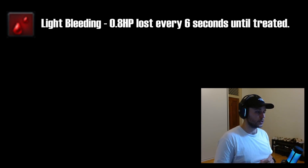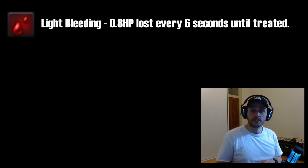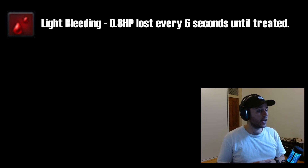The best way to cover the medical items in Tarkov is to link them to the specific debuffs they cure in a raid. One of the most common is light bleeding. You get it from light gunshots — the effect is 0.8 HP lost in each non-destroyed body part every six seconds until treated. It lasts until treated, and if your total HP pool reaches zero, or your thorax or head bleeds out, that leads to death.